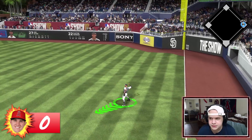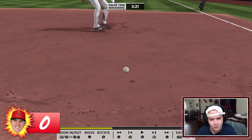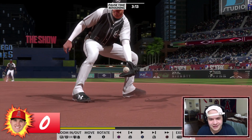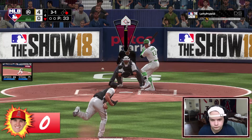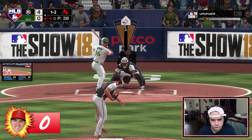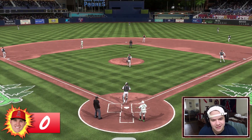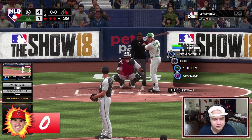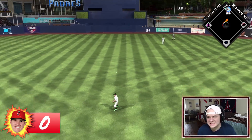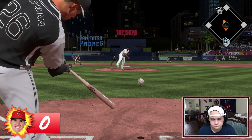Ground ball and that was literally the worst defensive play I've ever seen in The Show 18 — the ball just went through Freddie Freeman's glove, a clear animation glitch. Then I walked the second batter. Curve ball to Giambi — I tried to get the out at second but he scores a run. I should have just taken the out at first. Aaron Judge hits one and extends it to a double — good way to start off the sixth.